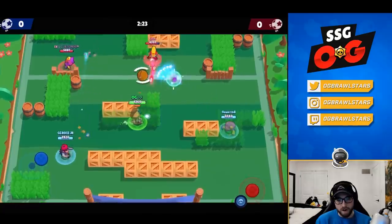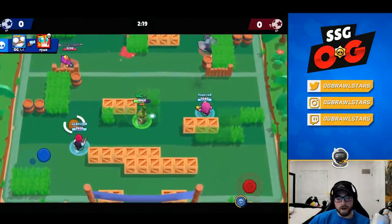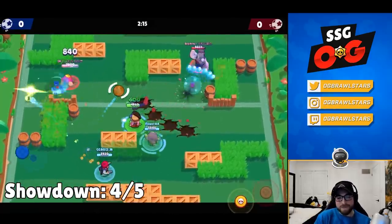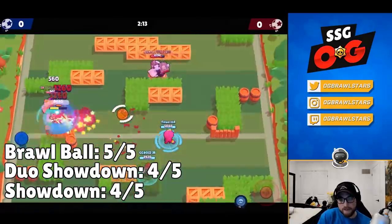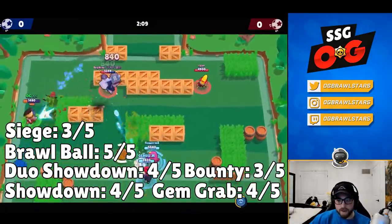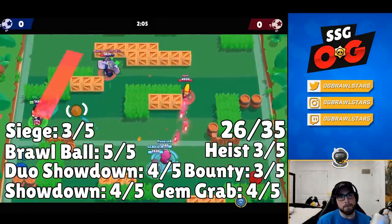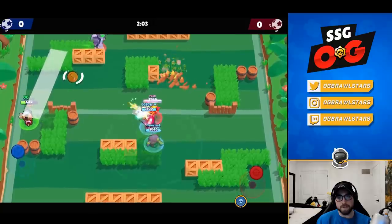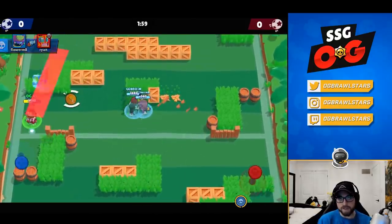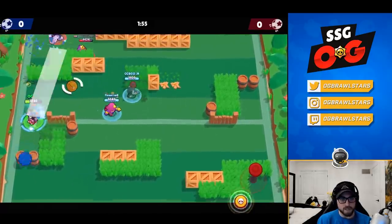At number five we have Carl. For modes: solo 4/5, duo 4/5, brawl ball 5/5, siege 3/5, gem grab 4/5, bounty 3/5, and heist 3/5. He's fairly balanced across the board. His best mode is definitely brawl ball, with gem grab a close second. He's also really strong in solo and duo — he synergizes really well with a few brawlers.